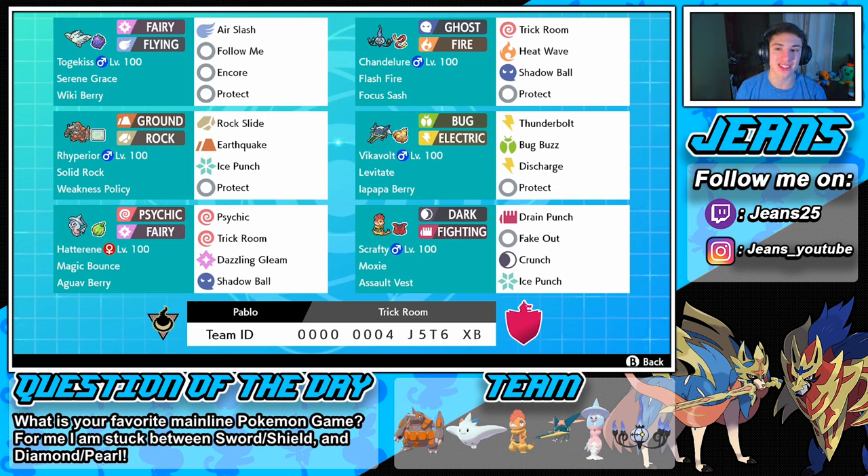The team we're rocking today is a trick room team. We have a Wiki Berry Togekiss, a Weakness Policy Rhyperior that can absolutely shred, and a Magic Bounce Aguav Berry Hatterene with trick room set up on it. We also have a Chandelure with a Focus Sash running trick room as well. Once we get trick room set up we can start shredding the competition — it's five turns of our Pokémon going first. We're also rocking a Vikavolt with an Iapapa Berry, Thunderbolt, Bug Buzz, Discharge, and Protect.